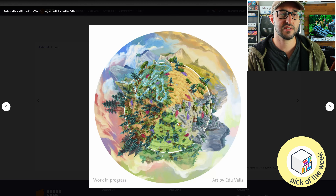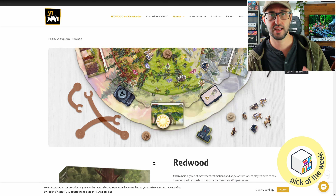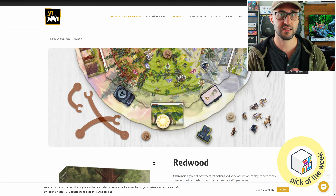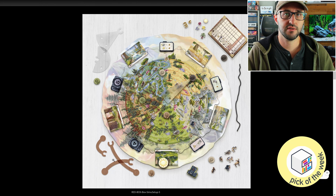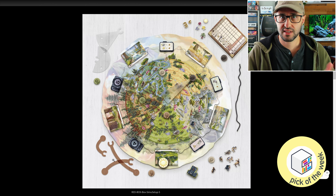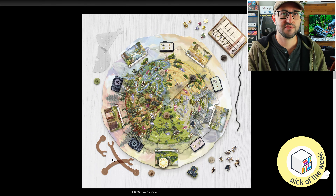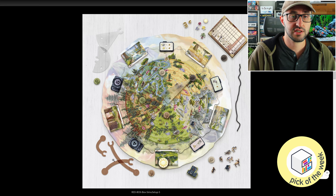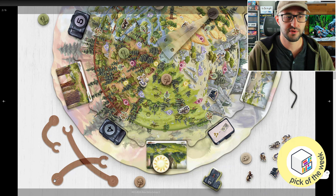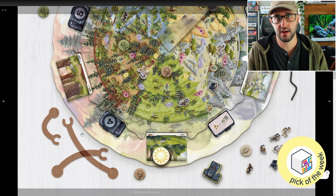The way this game works is that there are going to be a few different layers to the photograph that you're trying to create. The first layer is that you're going to be trying to incorporate the board in various ways. The board is broken up into a few different environments, so you might want a specific environment when trying to create a picture, but within each environment there are going to be different features, forestry, and animals that players will also want to consider when lining up their shots. Each player has their own photographer miniature that they move around on the main board.